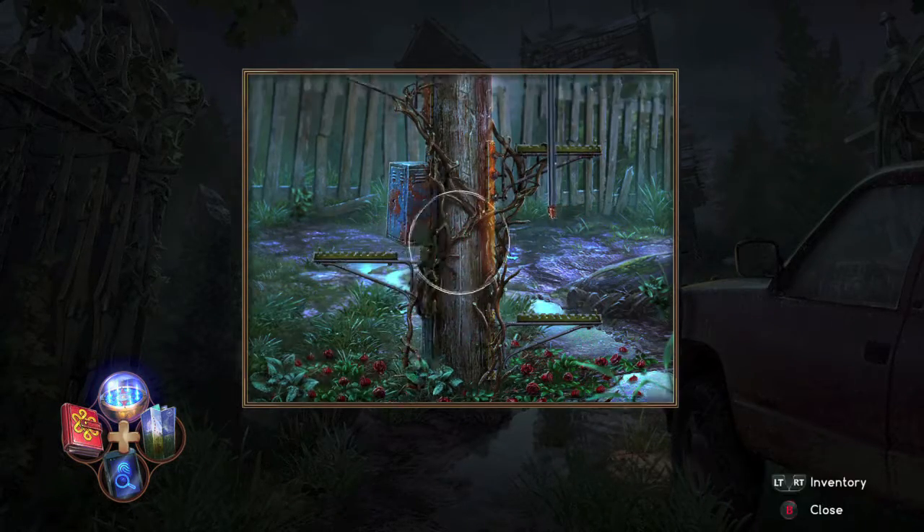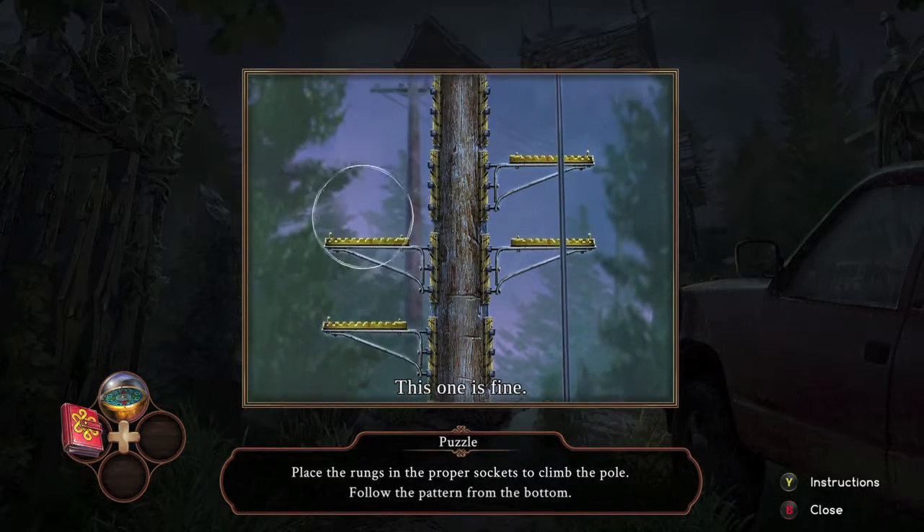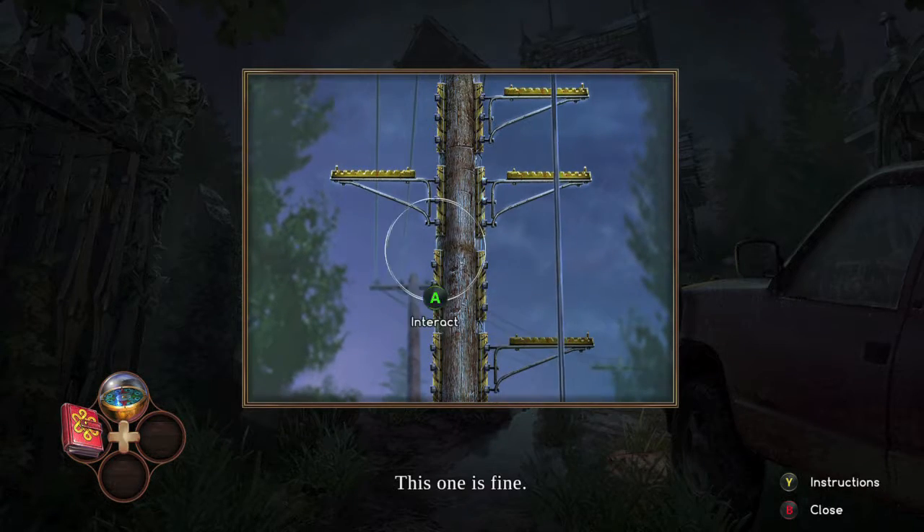Pretty much you are going to rearrange the steps in a way where you can get up. The steps have to be diagonally across from each other and they have to be one level above in order for you to advance. So just repeat the pattern.